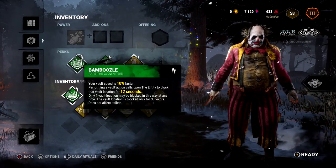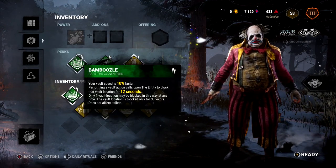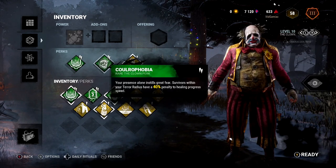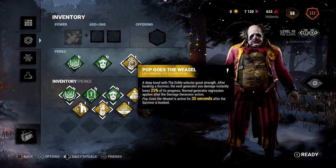The perks you want to equip — and only equip — are going to be Bamboozle, Coulrophobia, and then the last one is going to be Pop Goes the Weasel.